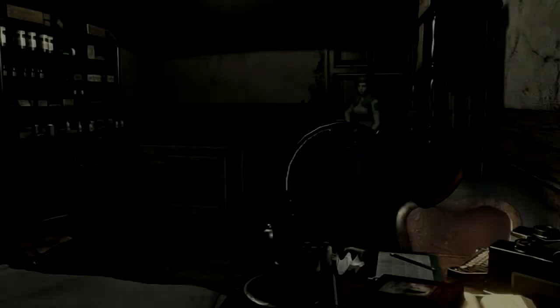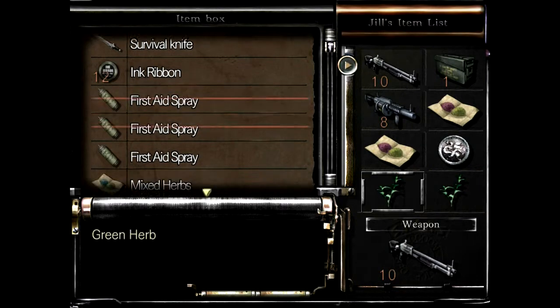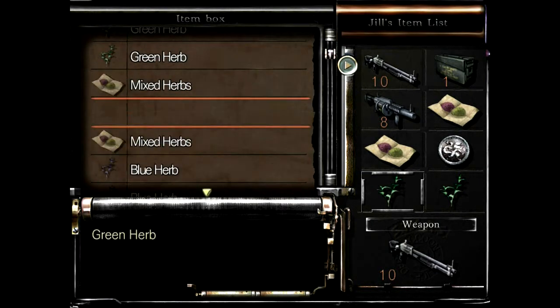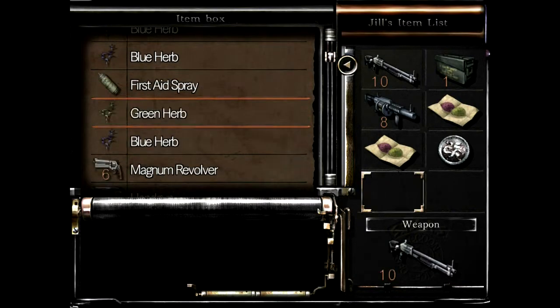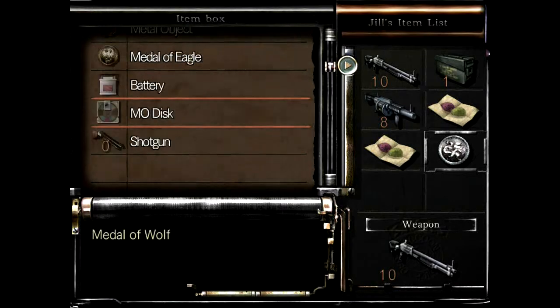All right, I think I know what I have to do next. These two green herbs — as I said, there's already still one other green herb that's loose that I can't do anything with. Well, I could pick it up, but it's so out of the way I'm not even going to bother. It's a waste of time.